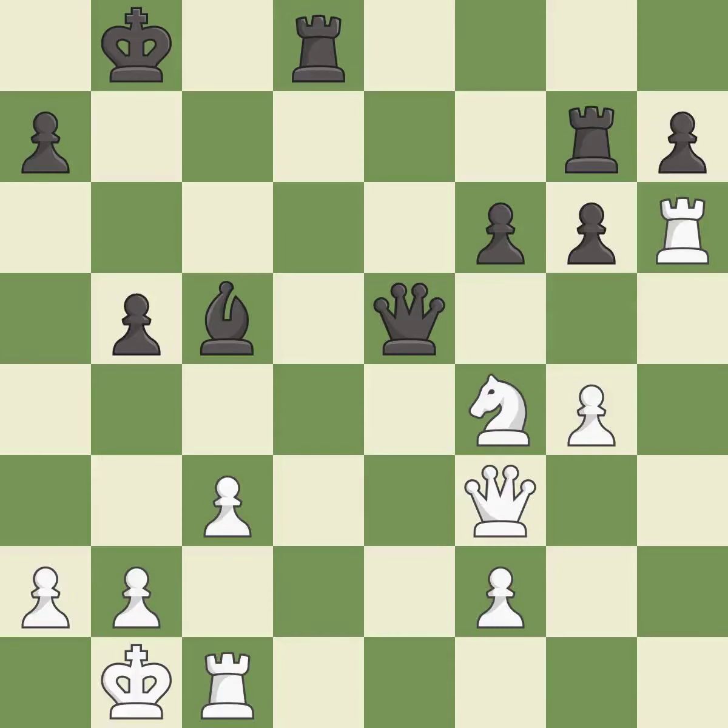This overlooks an opportunity to threaten winning a pawn — it is an inaccuracy. This doubles the rooks onto a single file, which allows them to team up to create threats — it is excellent. This connects the rooks, which helps them coordinate together in the future — it is best.